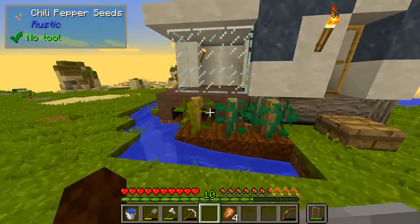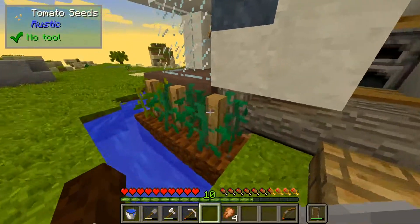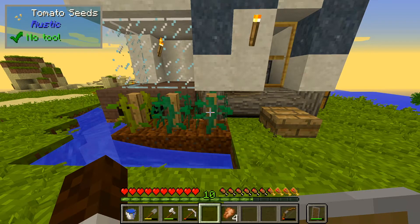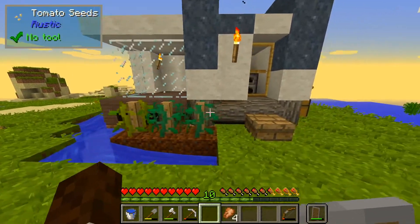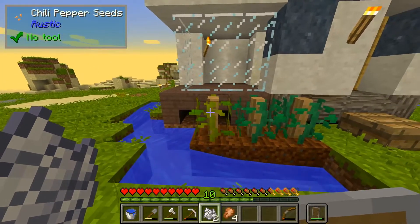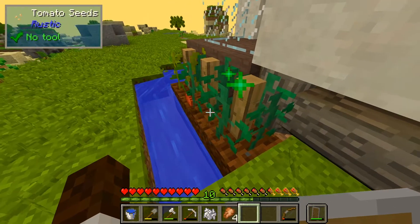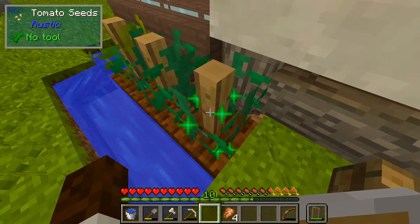We do have tomato seeds and chili pepper seeds growing along these stakes, and that is from the Rustic mod. I am actually fairly familiar with the Rustic mod, seeing as how it was in the mod pack we used for the Division Survival multiplayer server back during Season 2. One thing I did not know though — in the event that the crops aren't growing, and you have some bone meal to spare, you can just go ahead and quickly apply it, right-click it, and your crop will drop. Then you can take another piece of bone meal and do it once more, and so on and so forth.